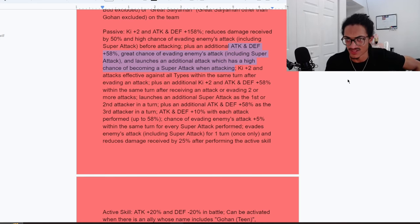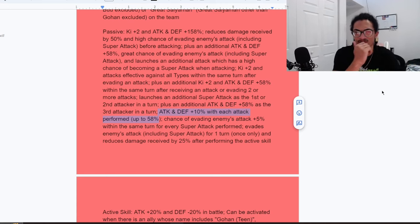She gets a lot of stats just from dodging and also attacking. She gets this additional attack and defense buff when attacking. She also gets this additional ki and attack and defense buff when taking an attack or dodging twice. She also builds up 10% attack and defense each attack performed, up to 58% — I completely overlooked that — as well as an additional 5% chance to dodge within the same turn each super attack performed. I completely overlooked this entire part of her kit.